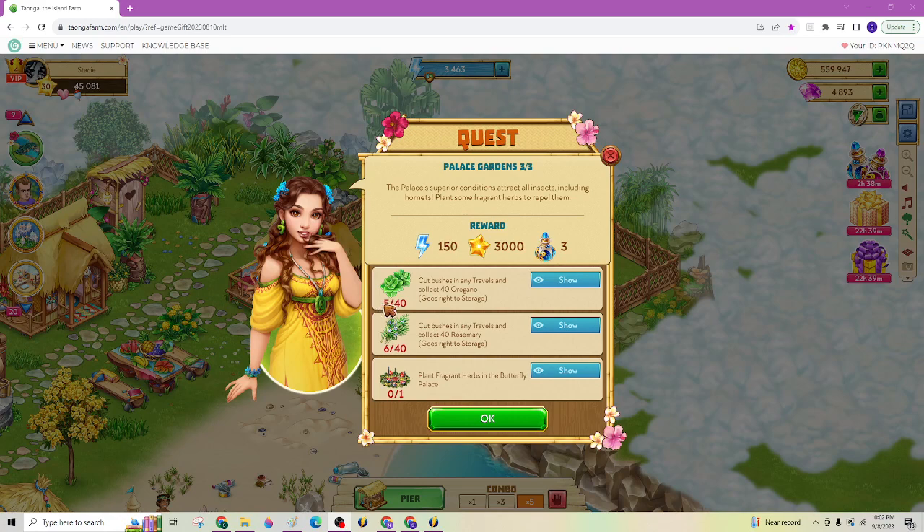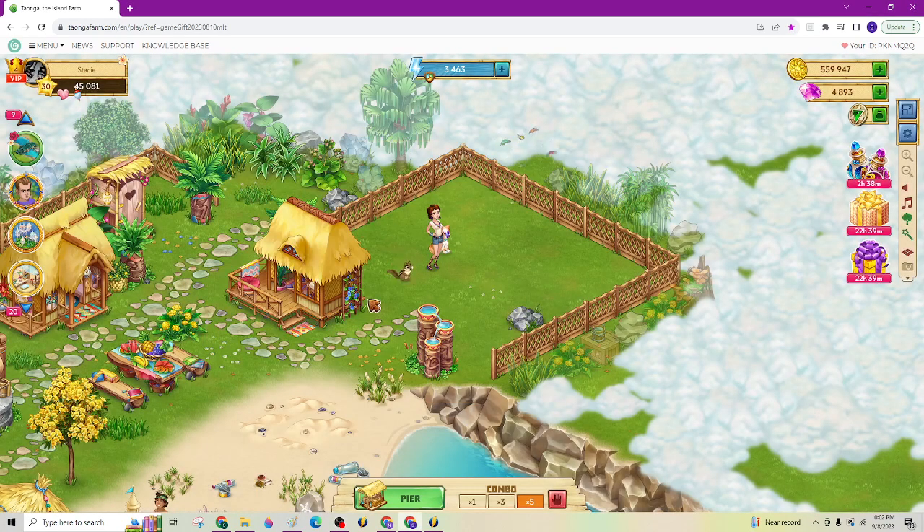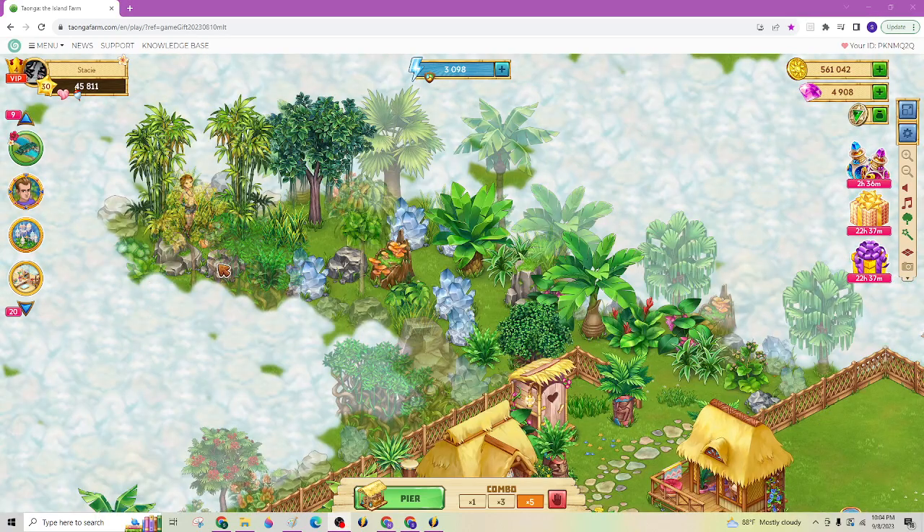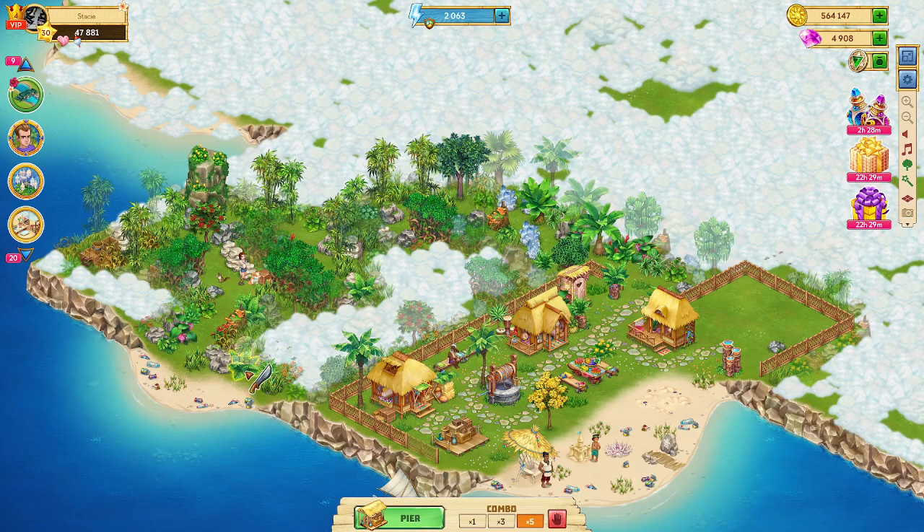Clearing that area, I got five of the oregano and six of the rosemary that I needed just clearing this area. Now I'm going to come around according to my map for the Island of the Turtles. I'm about one-fourth of the way through with nearly 3,100 energy left, so it's been less than 800 energy to get one-quarter of the way through. I've used about 1,800 energy. I've gotten one pillar open, gotten to a box with water on it and the beach, and I am roughly halfway through what I need for Palace Gardens Part 3 of 3 — which is 20 each of the oregano and the rosemary.